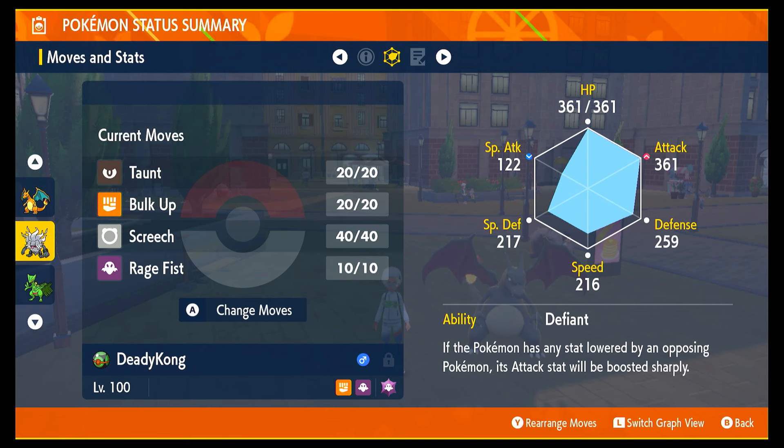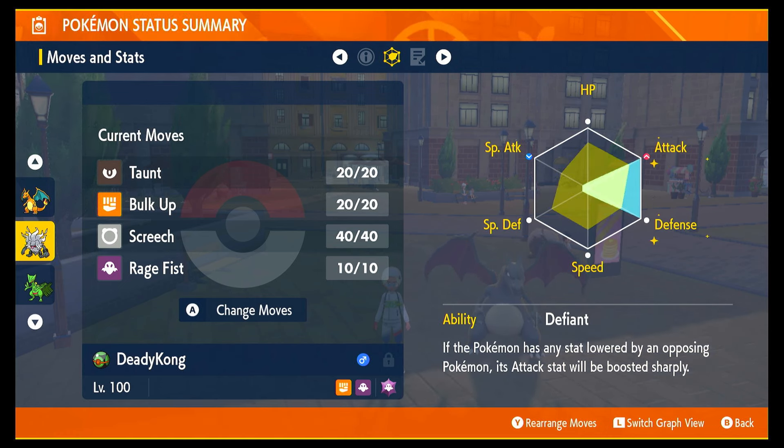This can be a little bit frustrating. The build here is Taunt, Bulk Up, Rage Fist. You can ignore Screech — it can help out sometimes, but it's much less consistent. You obviously want lower special attack and higher attack. Defiant is the ability, as if he hits you with Breaking Swipe it will increase your attack, which is obviously what you want. You want max EVs in attack and defense, with the rest in HP. I have tried HP over defense — he does only use attacking moves on you, so it's better to have it in defense.